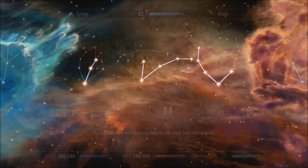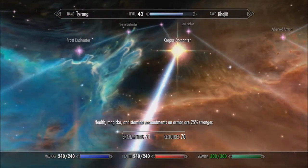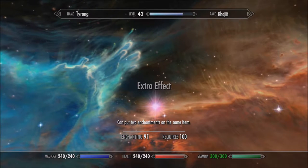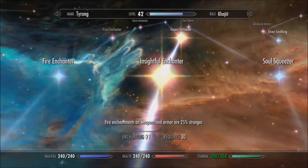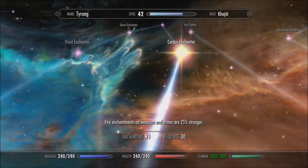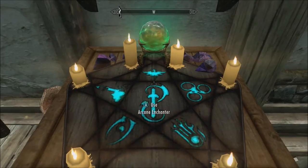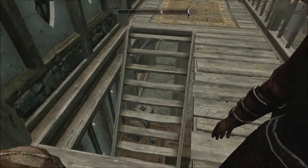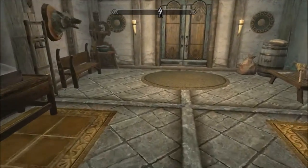Now, what are we sitting at with our skill points in enchanting? We're at 91, so we got all the ones we really need. We just need to get the extra effect, which needs nine more levels. And everything else is basically good. All it really does is up the effect of the enchanting, but that's about it. We don't really need to redo our entire enchantments for that.